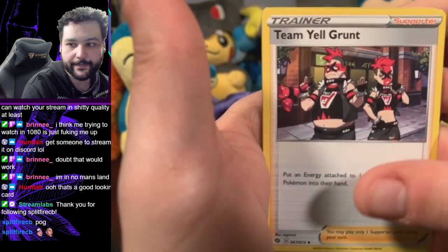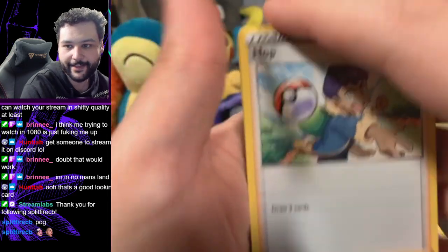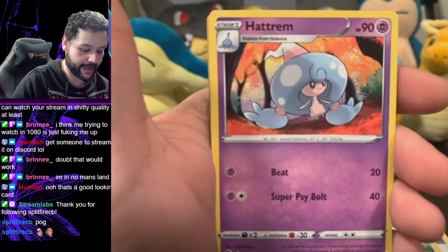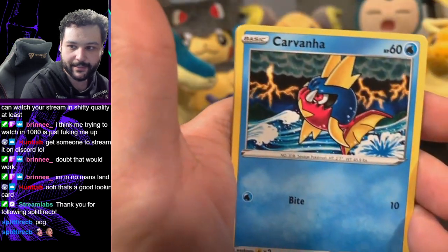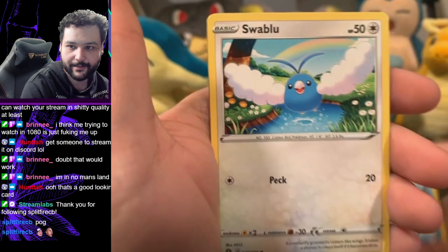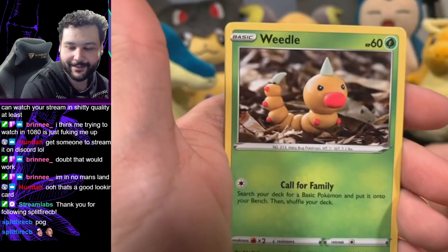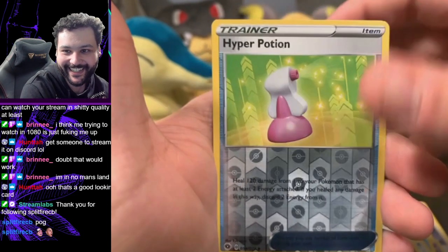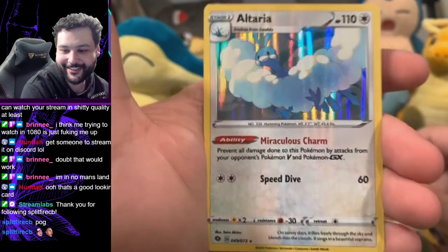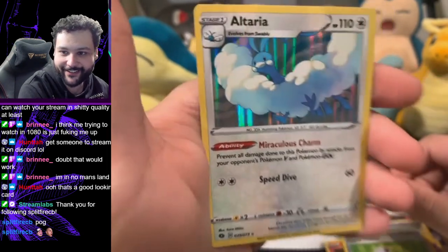Team Yell Grunt, Hop, Hattrem. Blaring Linoone, Carvanha, Woobat, Woobat, Sizzlipede, Weedle. Hyper Potion. And our rare will be a holo Altaria — there we go! Well at least we got something to go with all these Woobats. I do like Altaria.